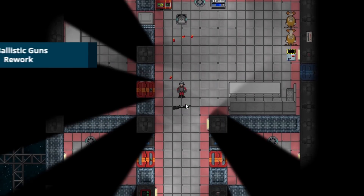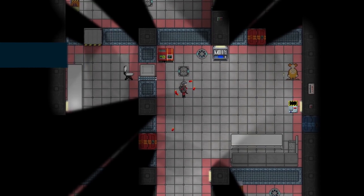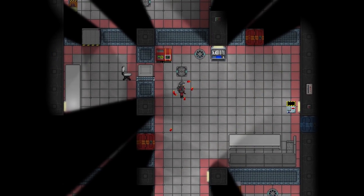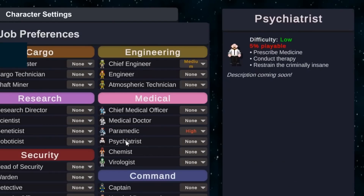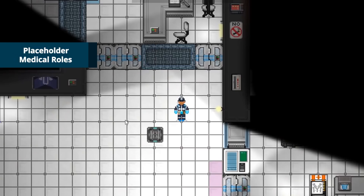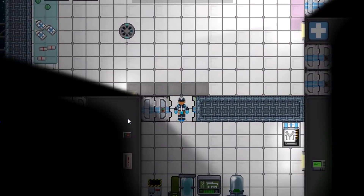In the last update, lasers got an overhaul. Now, ballistic weapons have had one. Among other visual and internal changes, shotguns now fire real buckshot. Two new station roles have been added, the paramedic and the psychiatrist. Both are placeholders until their prospective features get worked on, but mess around with them if you feel like it in the meantime.